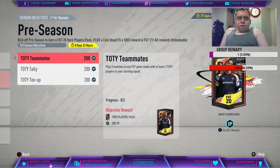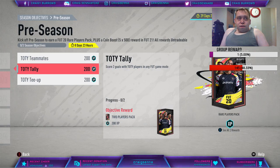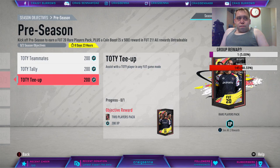We have got pre-season objectives: play three matches in any FUT game mode with at least three Team of the Year players in your starting squad. Score two goals with Team of the Year players and assist with a Team of the Year player in any FUT game mode. The main reward is a FUT 20 rare players pack plus a coin boost of five times 500 in FUT 21.